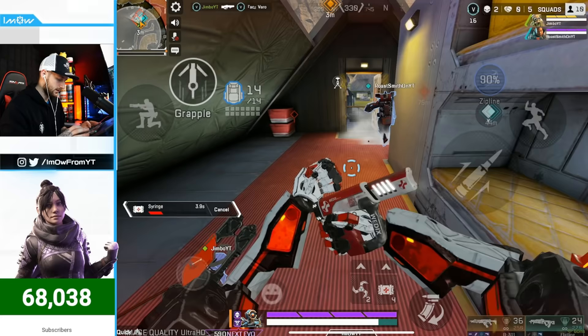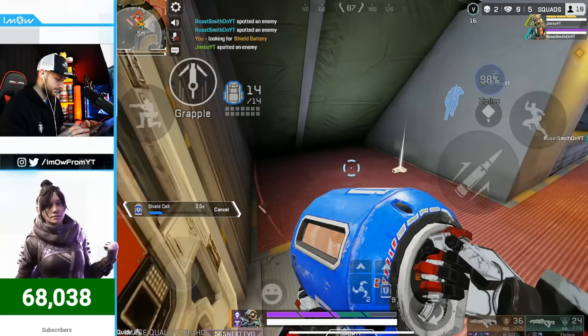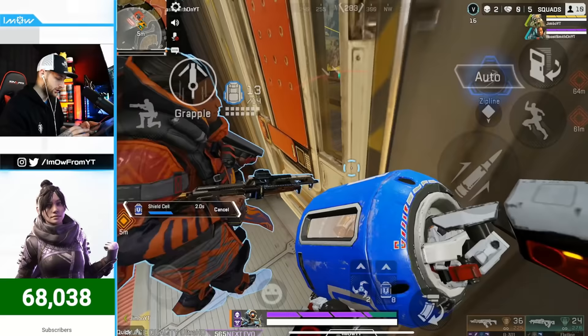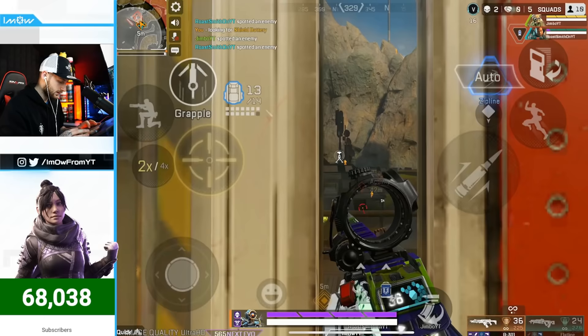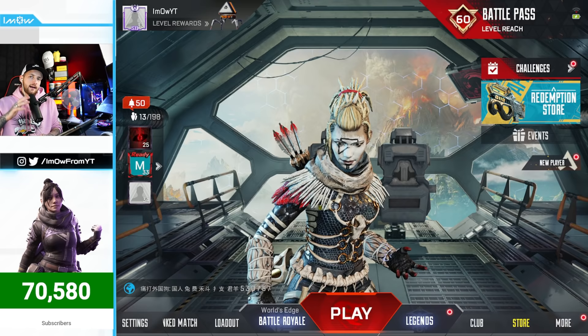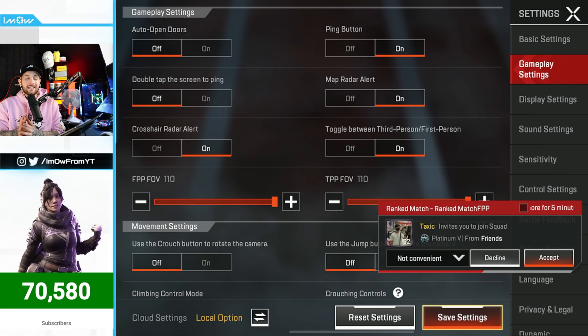Tip number four: use doors to your advantage. When you take damage, run behind a door and block it to give yourself time to heal. The enemy can only break through after hitting it twice, and by then you've already used a shield battery or med kit. To enable this, go to Settings, Gameplay Settings, and turn off 'Auto Open Doors.' Doors are a huge lifesaver in Apex Legends Mobile.